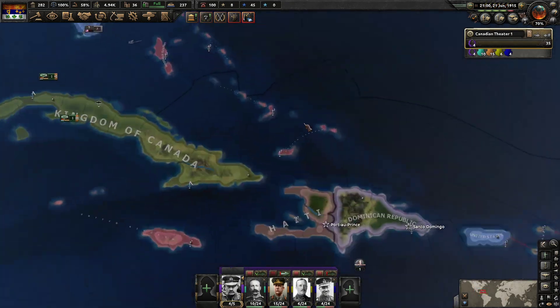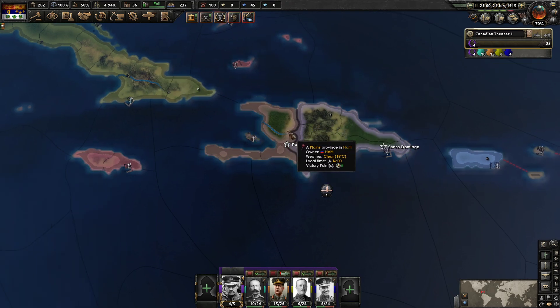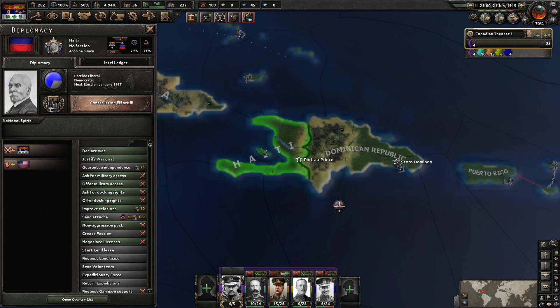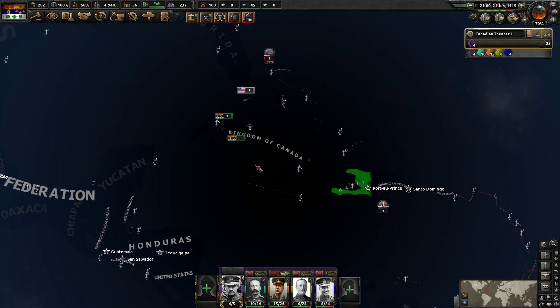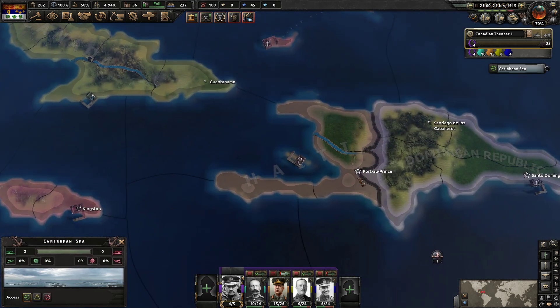The reason we're in a tricky situation is we have casus belli against the Dominican Republic and Haiti. But both of those places have way more soldiers than they have any actual right to have. So invading them is going to be tricky, to say the least.